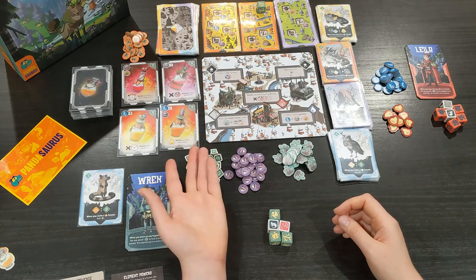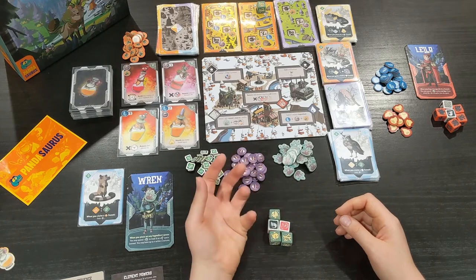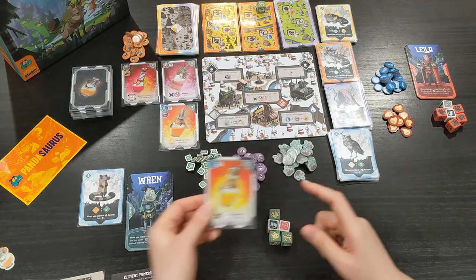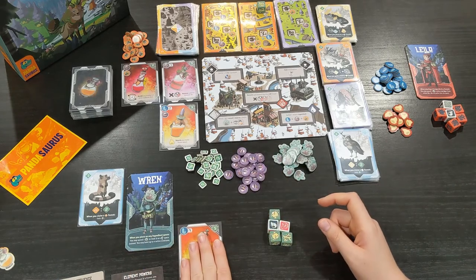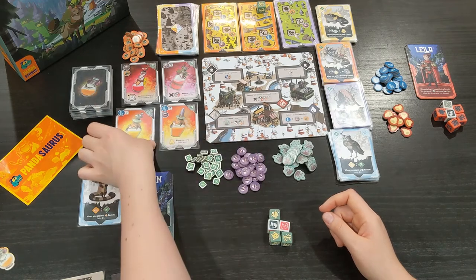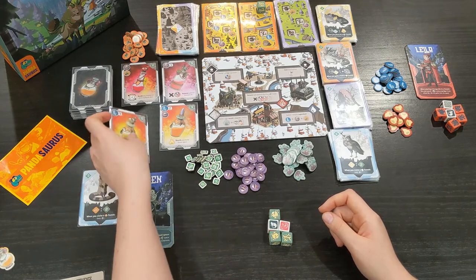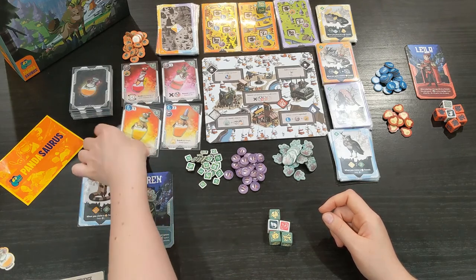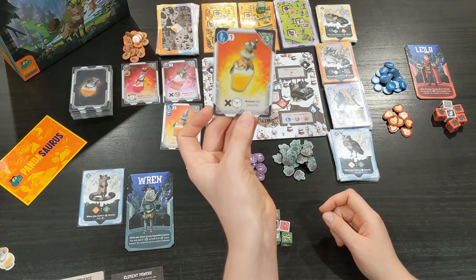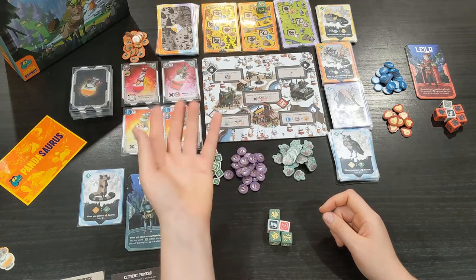Brewing and drinking potions is a really cool part of this game. When I brew, I pay the resources and that potion comes into my hand — I don't have to share the information about what potions I have in my hand. There's also a spot on the board that lets you reserve a potion, which means you can take any potion without paying its resources, but you don't get to put that card in your hand. It just sits to the side until you pay the resources, so you won't get the points for it at the end of the game, but it lets you hold on to fun abilities like removing any placed die on the board.